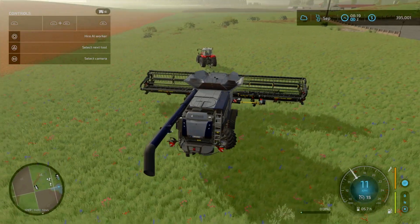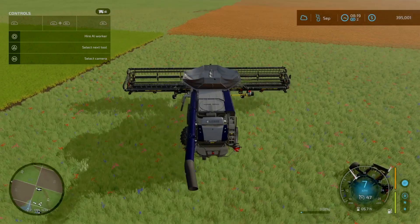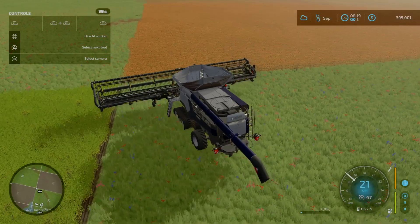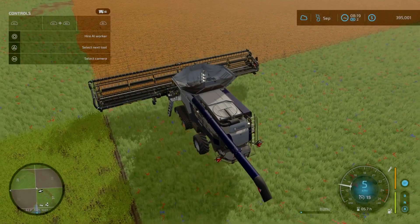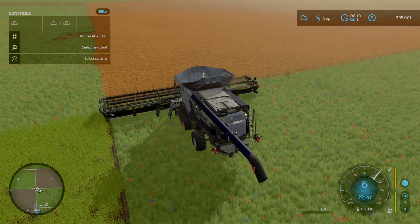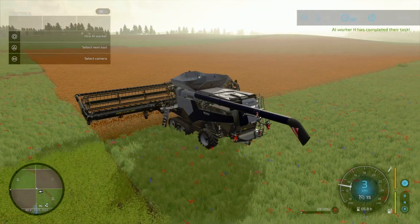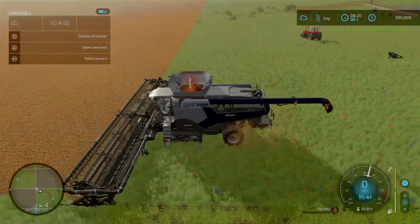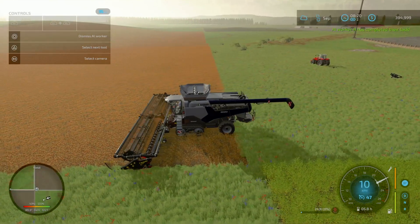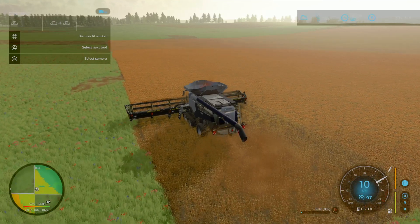Unfold the header, unfold the combine. In case I can enable — I know there's no straw swath here but we're going to do the headlands first, then run over to the potato harvester. For the potatoes I might be time-lapsing quite a bit but not everything. Oh, it is collecting — sorghum all the way!